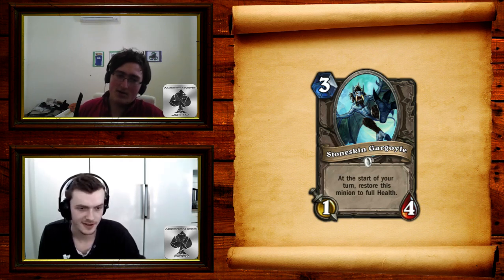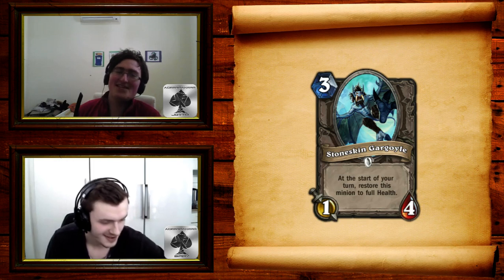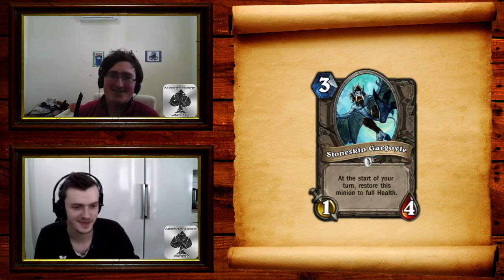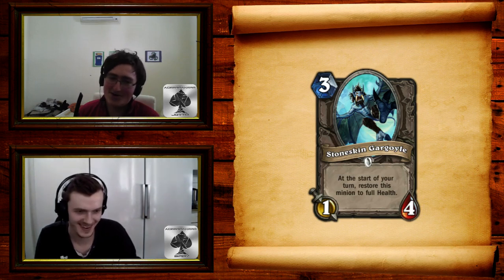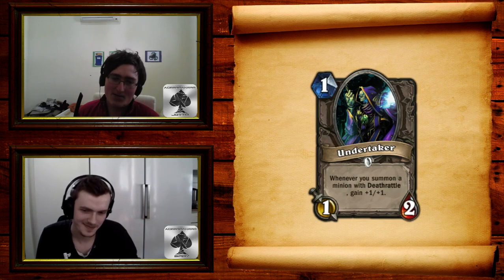We're gonna be so wrong — it's gonna be so good. People are gonna put Blessing of Kings on Gargoyle and if you don't have a silence you lose. It's gonna be amazing just because we said it's gonna be bad. Anyway, moving on to the fourth best card in the set in my opinion: Undertaker.